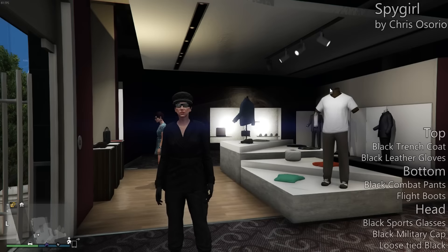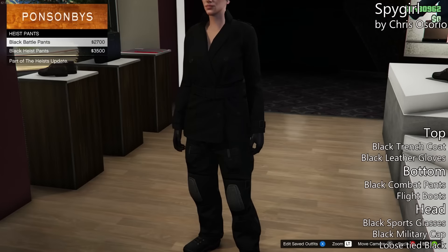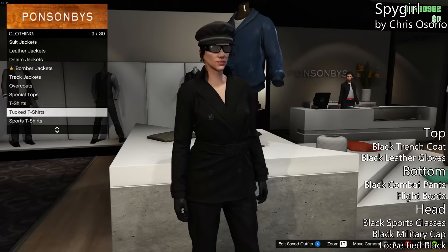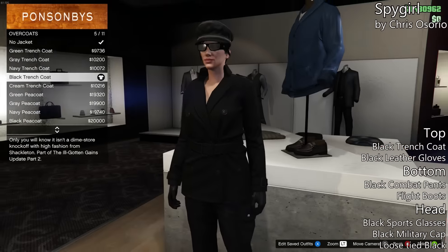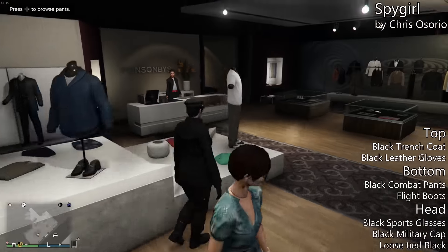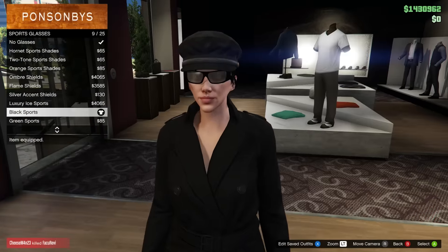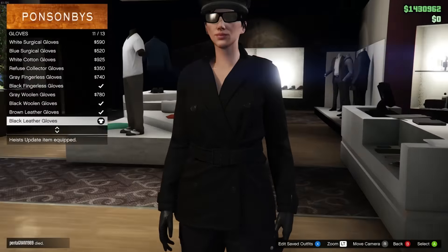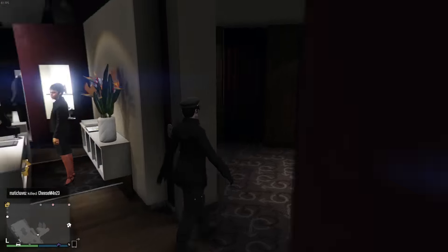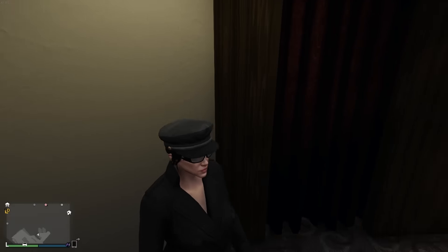Finally, the last one from Chris — this one is the female outfit and it's called the Spy Girl. It sort of has that spy feeling and vibe to it as well. To make this one, start with a black trench coat with black leather gloves. For the bottom, black combat pants and flight boots. And then for the head, the black sports glasses with the black military cap and then the loose tied black hair. You definitely sort of get that spy girl type of feeling, so if you wanted your female outfit to look pretty interesting, there is an outfit for you.